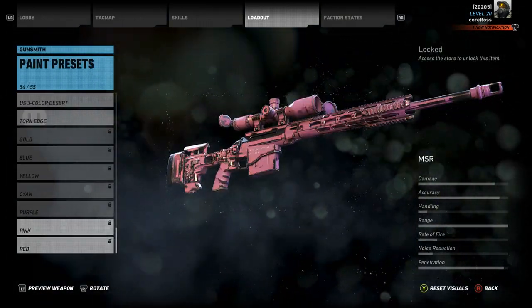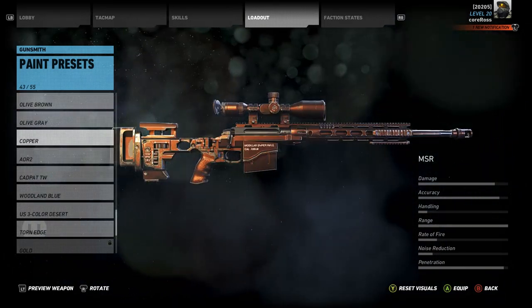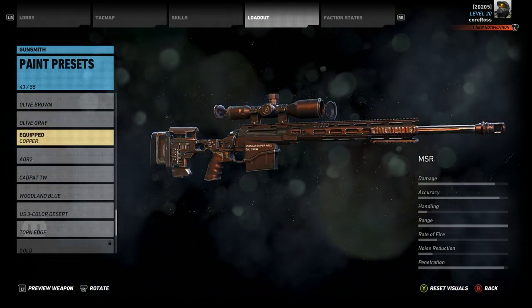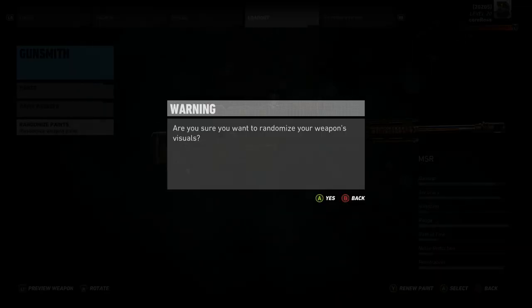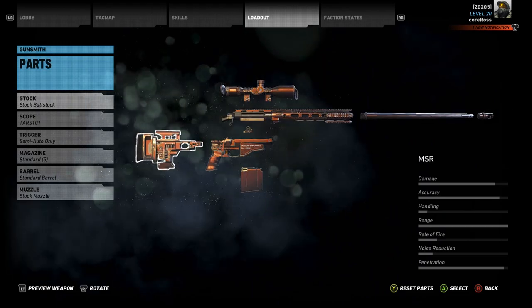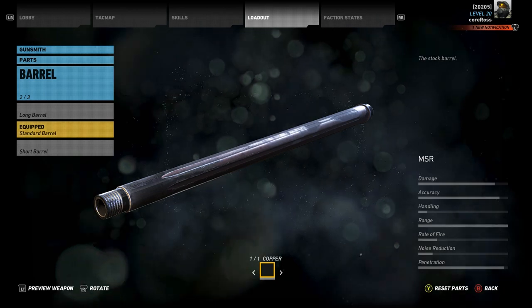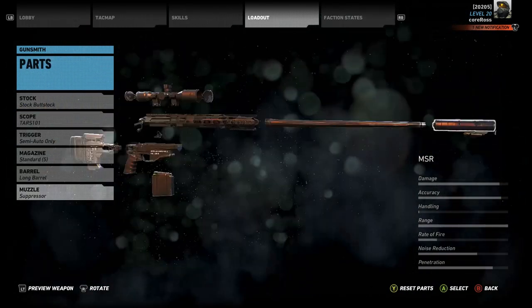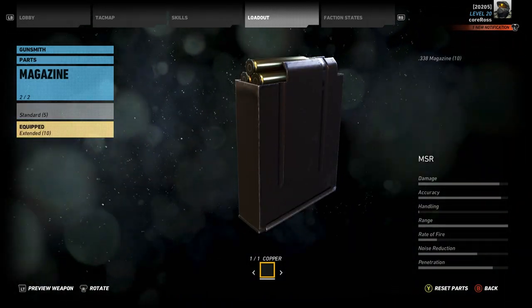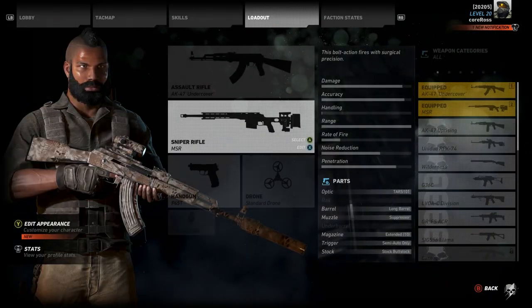Alright, and paint it. I unlocked the copper today. Custom — gotta put it on for a bit though. Parts: barrel, muzzle, suppressor. We do have a lot of stuff actually unlocked. So at least we can customize a nice sniper — that's better than nothing, I guess.